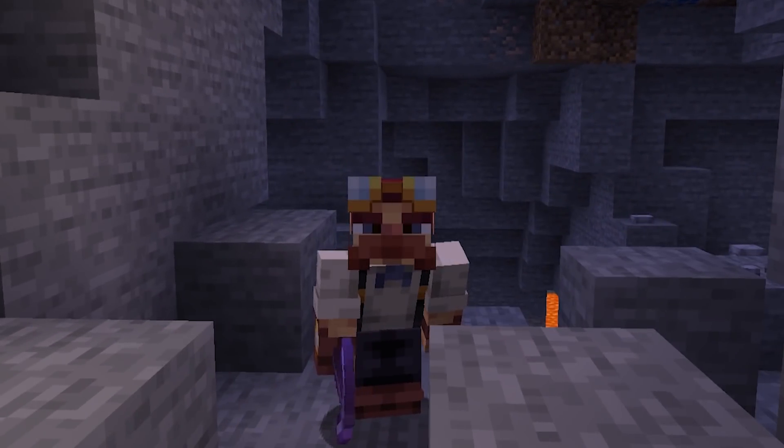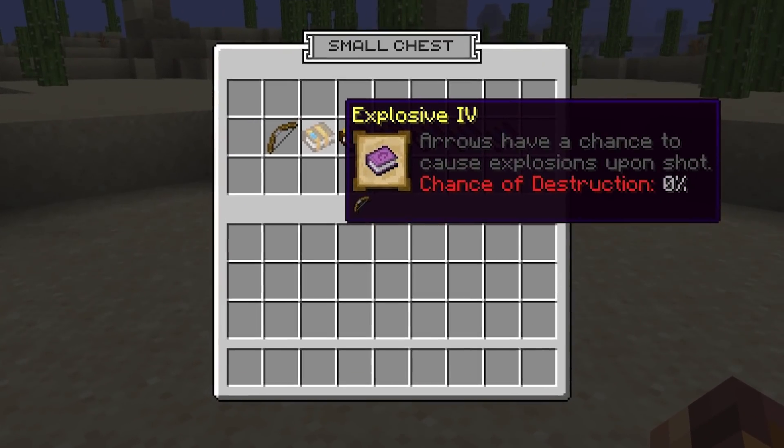Have you ever wanted to automatically smelt the ores that you're mining? Because that is exactly what Auto Smelt does. This is an enchantment that not only myself but the entire community has been asking for for a very long time. Enjoy your smelted resources. Next up, we've got my favorite: Explosive. I'm sure you can guess what this does.